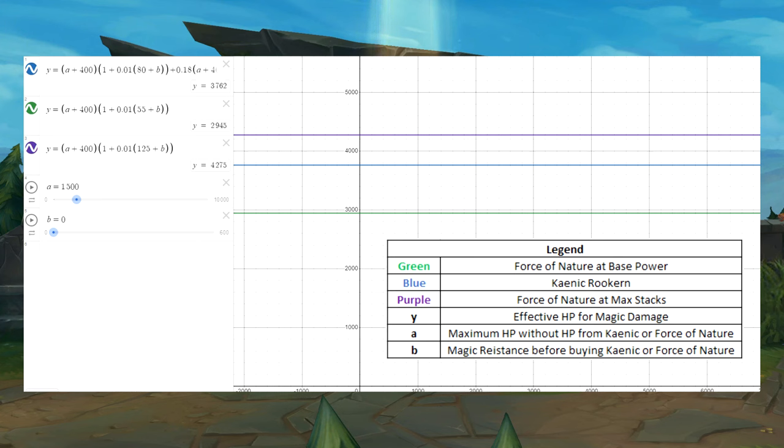Purple represents Force of Nature at maximum stacks. Blue represents Canic Recurne, and green represents Force of Nature's base power. The Y-axis represents the effective HP you get in total when you consider the Magic Resistance and HP.